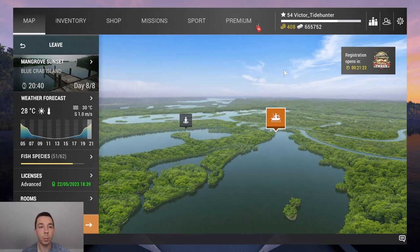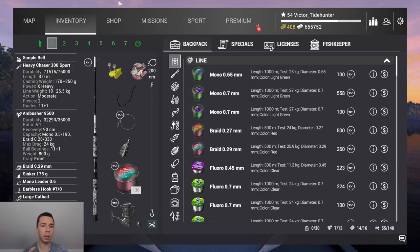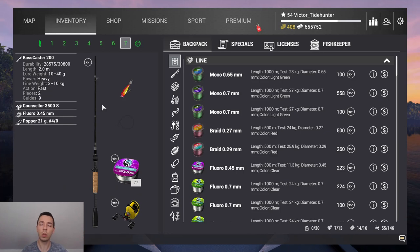Hey, what's up folks, I'm Viktor Tidehunt and welcome to my channel. You may be eager to farm Blue Crab Island for experience and money, because believe me, they keep coming. I'll briefly introduce what's in the video. First, I'll be showing you what kind of rods I have. I have four bottom rods, one match rod, one spinning, and one casting rod. The bottom rods should be at least 20 kilograms strong.